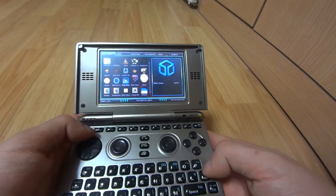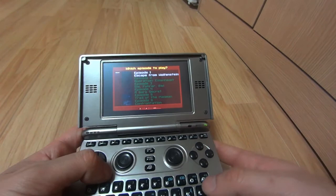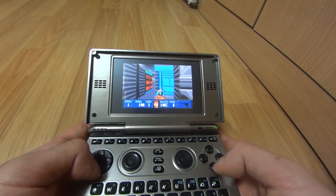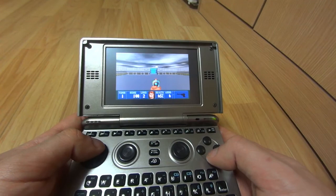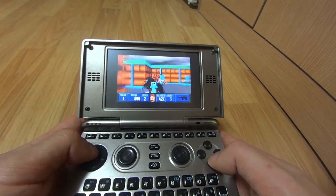First one I want to show you is Blake Stone. You can actually use your finger on here since this is a touchscreen, so you can just touch it and it runs. It's Wolfenstein 3D with a Blake Stone skin on it — the guy who ported this is basically a modder. He made a Wolfenstein 3D mod to make it look like Blake Stone, which is really cool because I love Blake Stone. There is no native Blake Stone port on this — this guy just made a skin for it. So yeah, this is Wolfenstein 3D slash Blake Stone playing on the Open Pandora.